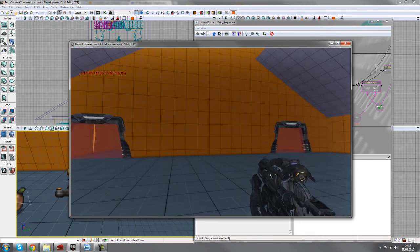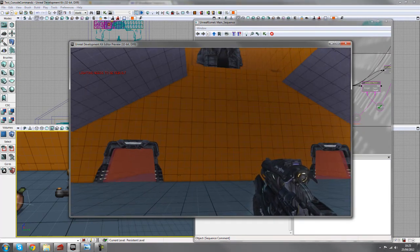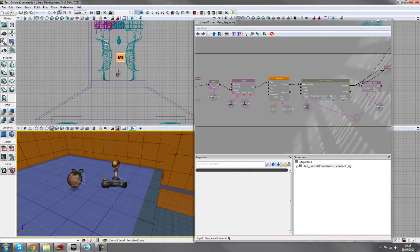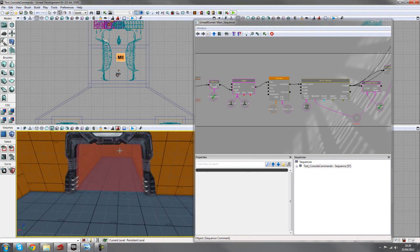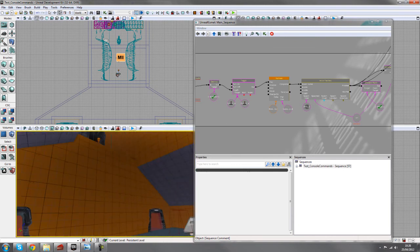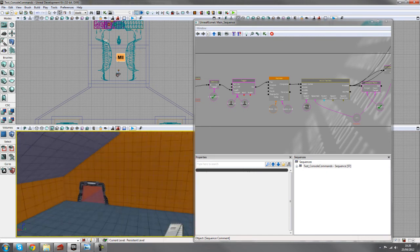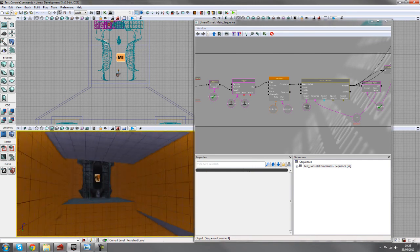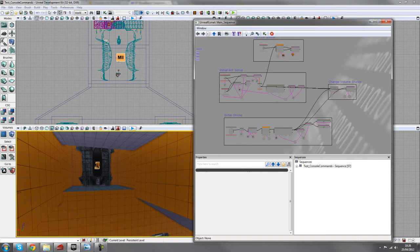Also, the second spawn wasn't working because we hadn't set properties on the second actor factory — give it UT Pawn class, UT Bot controller class, and add a link gun as default inventory. After those fixes, the system works correctly. Just keep in mind this setup isn't totally bulletproof — the path node moves when the player spawns again, and if you enter the doorway sideways, controls will be a bit off. You'd need to get location and rotation to properly handle those edge cases.